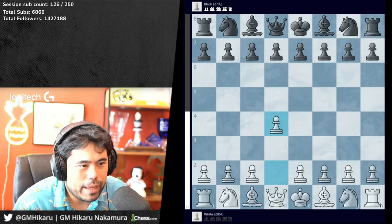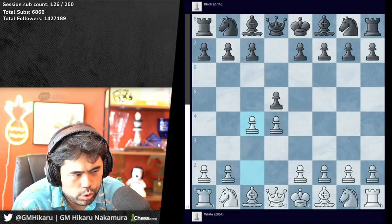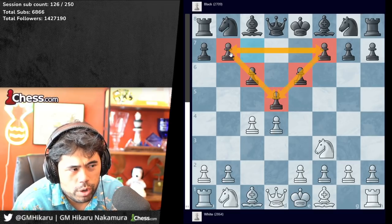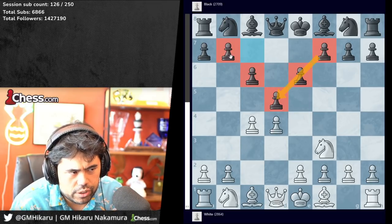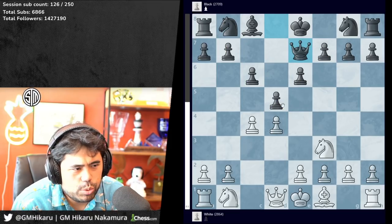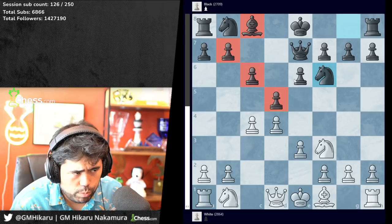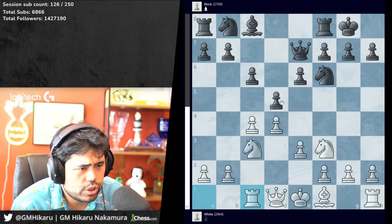Magnus down one-zero. Game two starts with Magnus having the black pieces: d4, d5, c4, e6 — all normal. Knight f3, c6 — Magnus plays the triangle setup, considered pretty solid even today. Bishop g5, bishop e7, takes, queen e7, e3, knight f6 — all normal so far. White is maybe slightly better because much like in the French, black has a bad white-square bishop blocked by all these pawns.